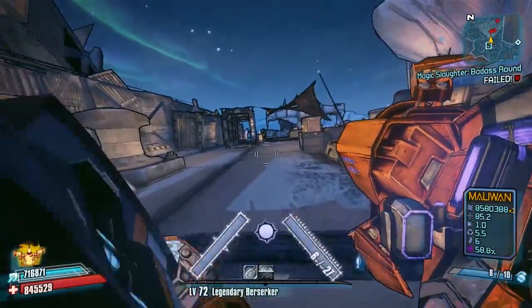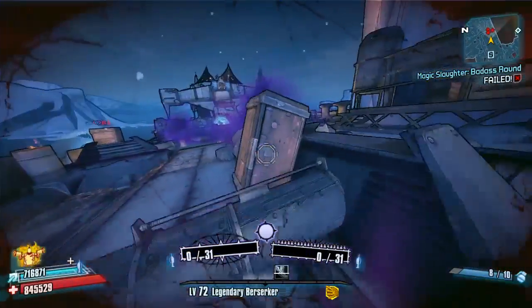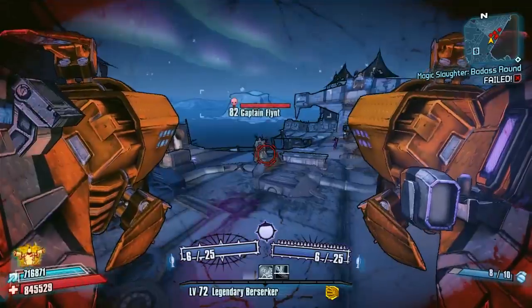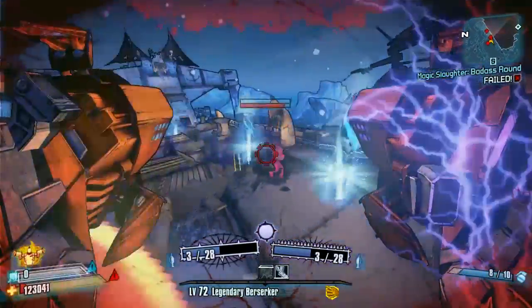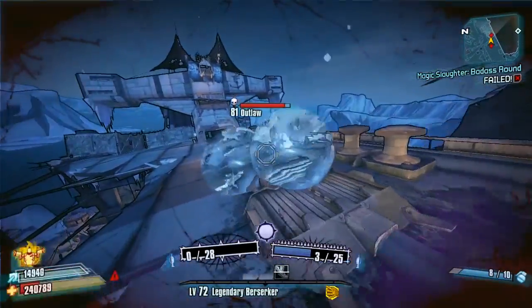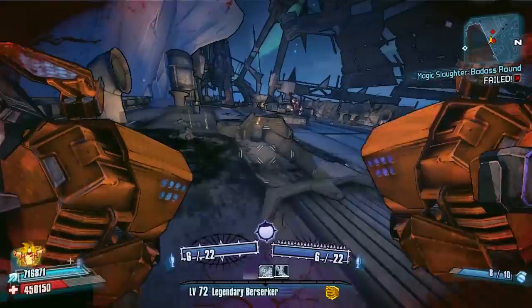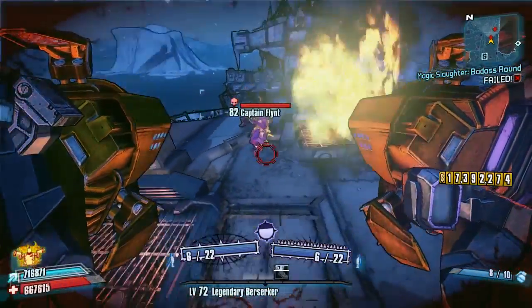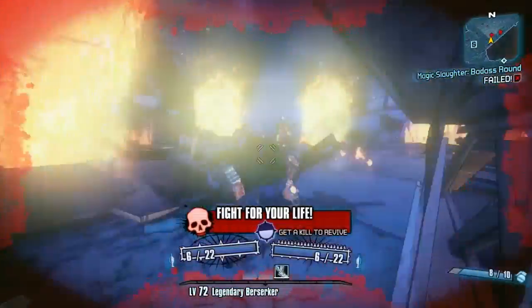Hello everybody, welcome back to another episode of Speed Farming 101 here on Borderlands 2. Today we are on part 4 and I'm going to be showing you a complete guide and run-through of how to speed farm Captain Flint. This is a long one, so any chance of speeding this up is absolutely brilliant. He's in Southern Shelf — here's a little look at him right now. I've got a good couple of tips for you guys on how to make this much quicker.